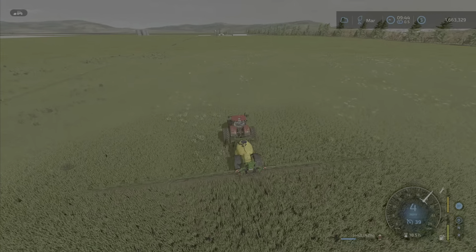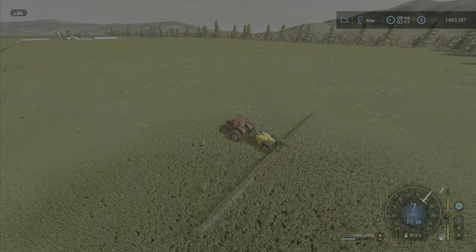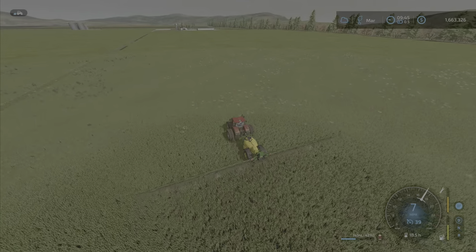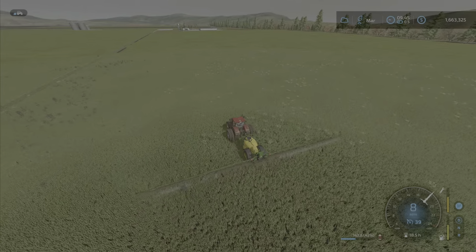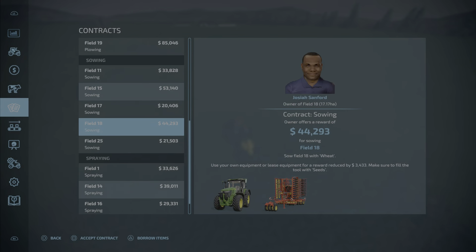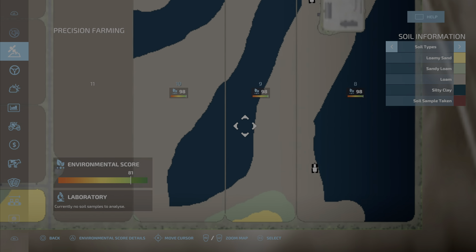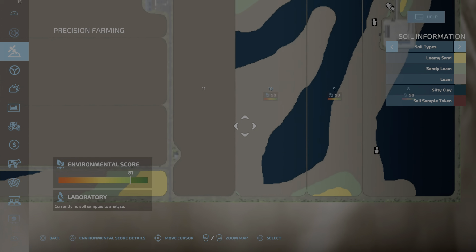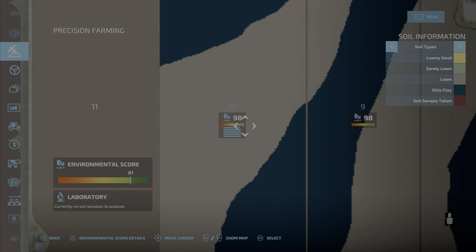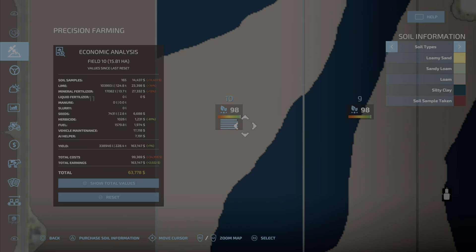I've been working the other two fields for quite some time and now we're on the last field. Looking forward in time, we're probably going to have to run two or three of these at some point as we get bigger. Let's look at our environmental score - now we're coming up on some really good numbers. We didn't till or anything - it was no-till, we're spot spraying. Let's look at the details: environmental score.